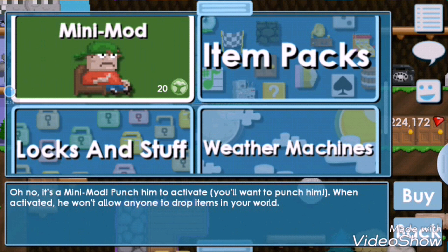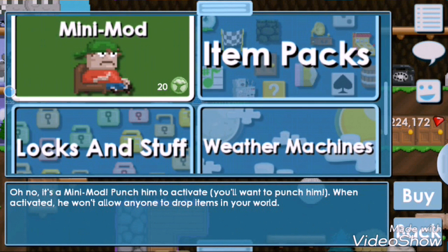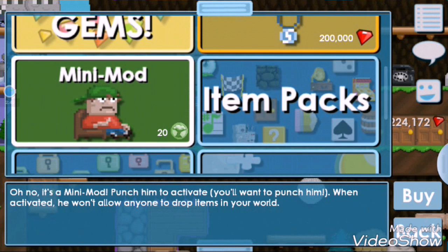You punch the Mini Mod to activate it. When activated, it won't allow anyone to drop items in your world. Wow, that's cool! I like it. That is so cool actually - punch it and no one can drop items. It's just like a drop game or casino or something.